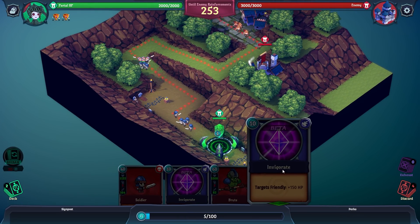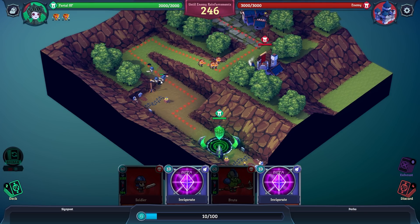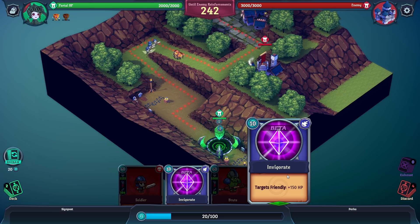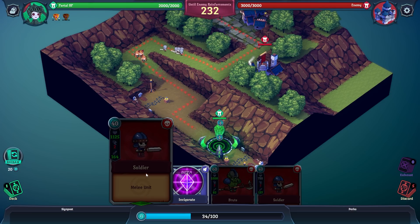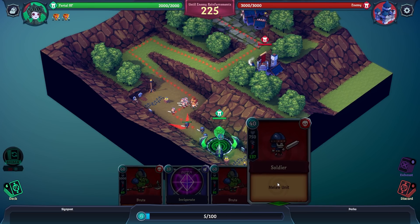Soldiers are our tanky ones. They don't have as many buffs so I want to launch them as soon as I can. As they get close to our tower, our tower will start launching attacks against the enemy. Let's get them a bit of a heal. I wonder if the buff stacks — could we build up a mega unit over time, and then just unleash it? Like some undead Godzilla to rain havoc down on the enemy. Worth testing!